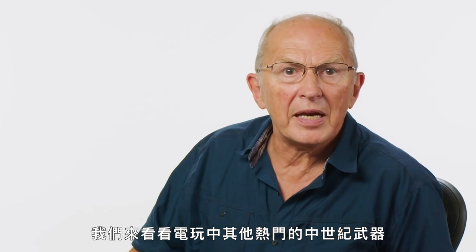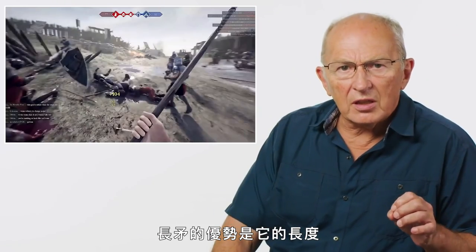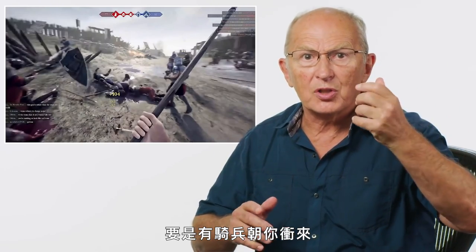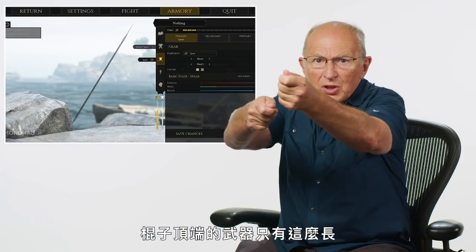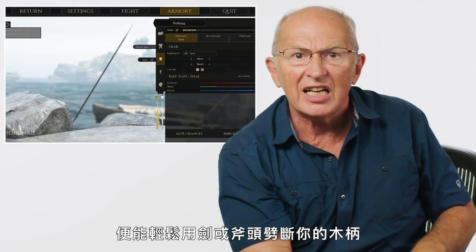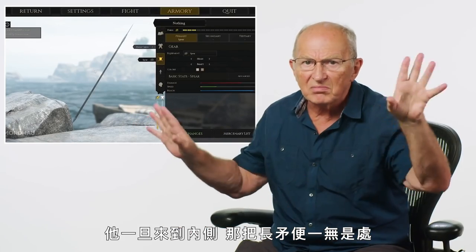Spears — Mordhau. The advantage of a spear is its reach: if you've got cavalry coming towards you, you can extend and go for the horse. But the disadvantage of a spear is also its reach. Once you've extended and thrust, if a person gets inside that point, it's easy for them to cleave your thin wooden shaft with a sword or axe, or to grab the spear and wrench it out of your hand. Once he's inside the point, the spear is useless.